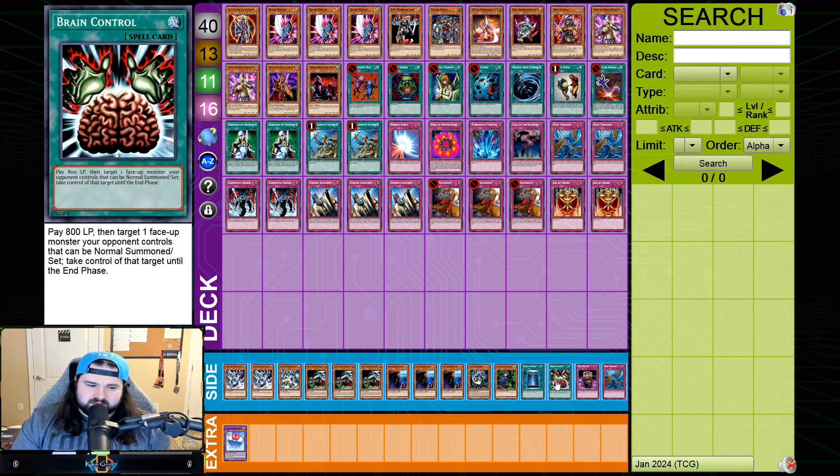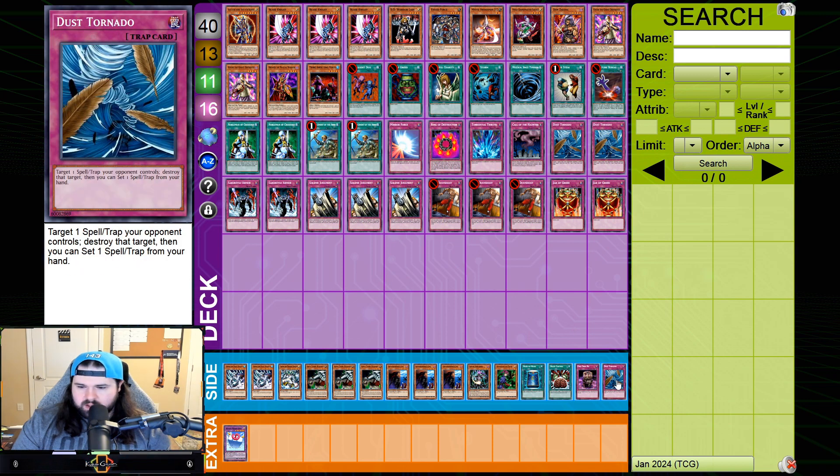Brain Control in the side — it's been good but also underwhelming. I'm not really sure where I am on the card yet. I haven't been impressed enough to buy an ultimate rare, I'll put it that way. But I don't think it's a terrible inclusion — a lot of people have been playing it in Warriors recently, so I wanted to give it a shot. And then spell/trap destruction: one Twister and one Dust Tornado. Pretty self-explanatory. That's the deck we played — we'll get into the matches.